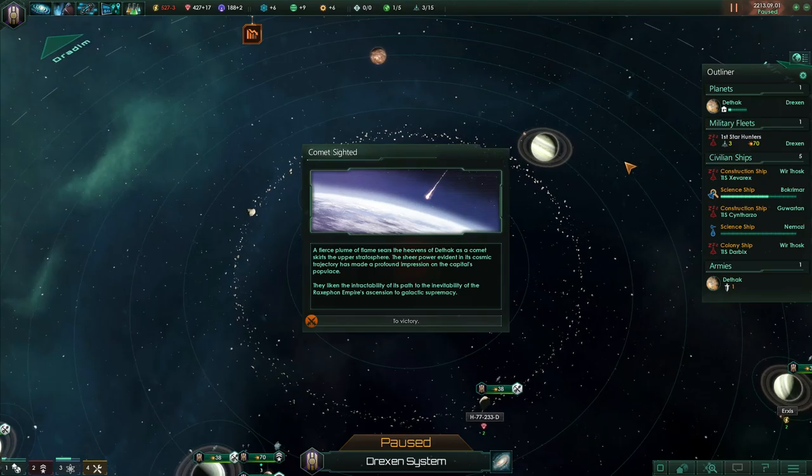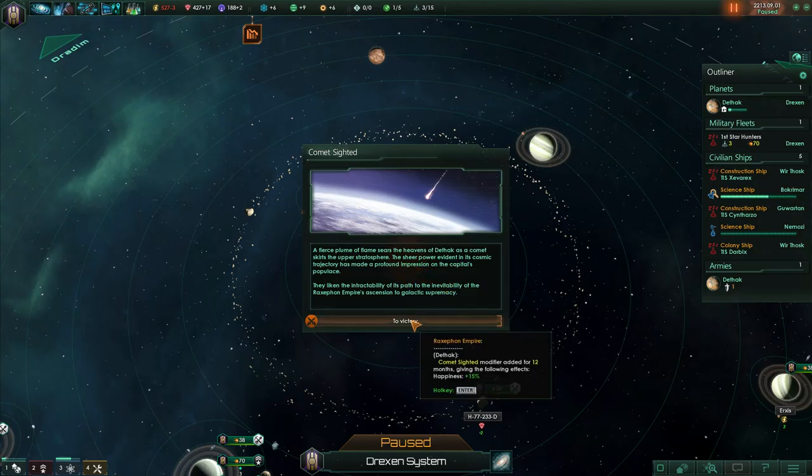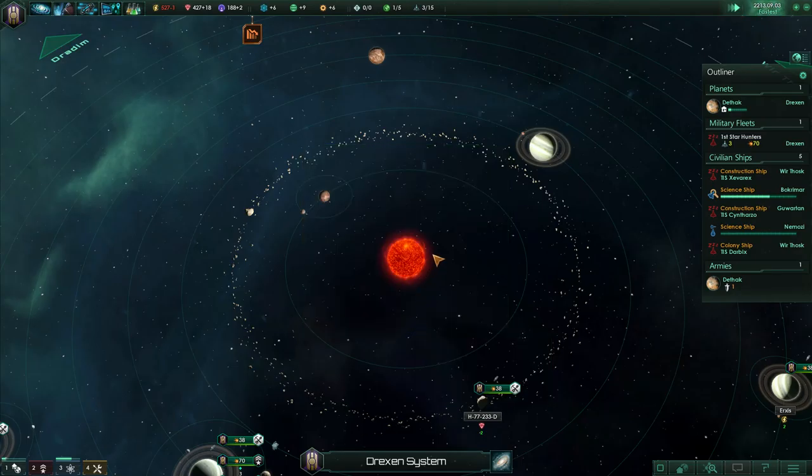Back to Drexen. Comet sighted! A fierce plume of flame sears the heavens of Death Clock as a comet skirts the upper atmosphere. They liken the intractability of the past and the inevitability of the Rousseff-on Empire's ascension to galactic supremacy. Comet sighted for 12 months. I don't really understand what that means, but alright.